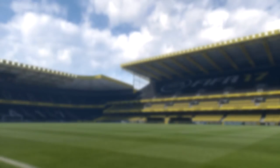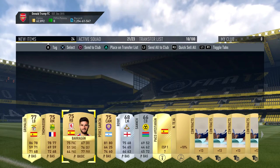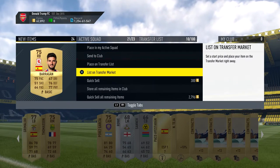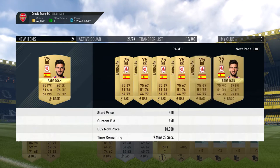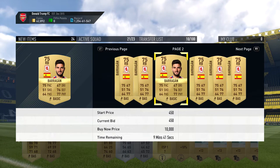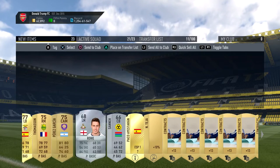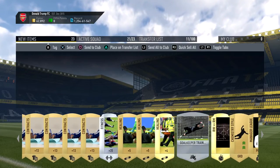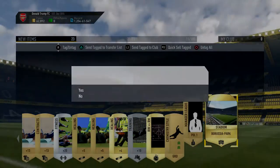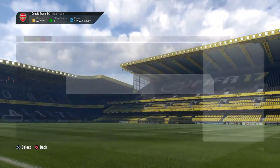We got Barragan in the first pack — he was going for a bit, that's why I decided not to use him. I'll send him to the transfer list anyway. We packed someone who may have a bit of value, plus consumables. I'll discard the rest and send the others to the club.